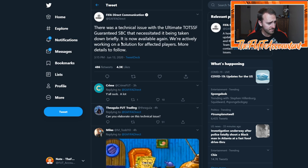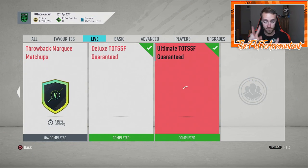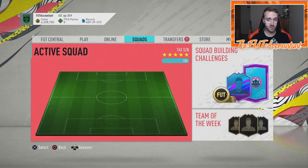I think the 'technical issue' was that too many people were packing Sancho — a card people could actually use — instead of Summers and Oblaks. EA also mentioned they'd work on a solution for affected players. I don't think they'll give you another pack, but if you completed the SBC before it was taken down, they'll probably give you the players back from that first submission as compensation.